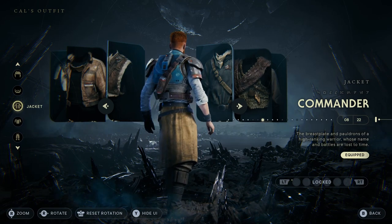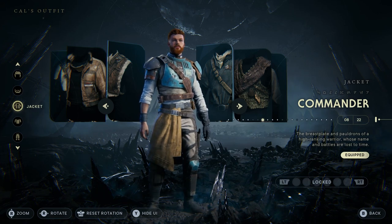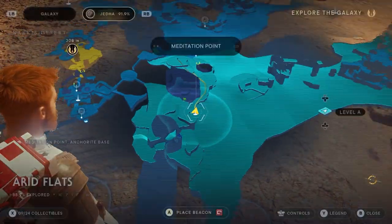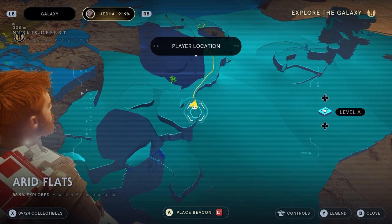If you're looking to find the Commander cosmetic for Kal in Jedi Survivor, it is really easy to get. Once you've reached the Arid Flats, you want to go to the Anchorite Base meditation point.